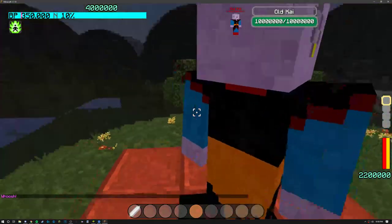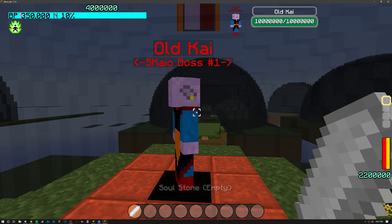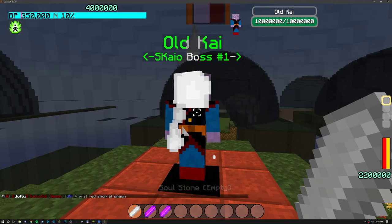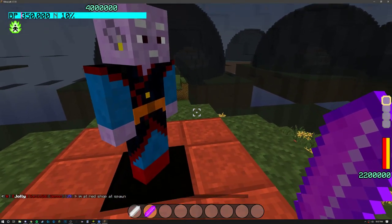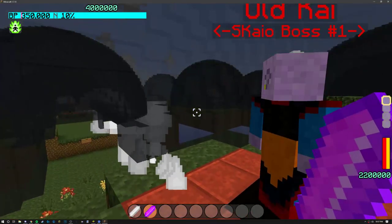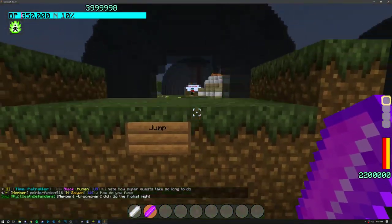You guys remember NPCs — they despawn quite often and you have to wait for staff to get online to fix that. Now it's not like that. When they get deleted they automatically respawn via script. Also if there's two and one despawns, basically if they do start duplicating themselves, which happens quite often, it'll fix it.